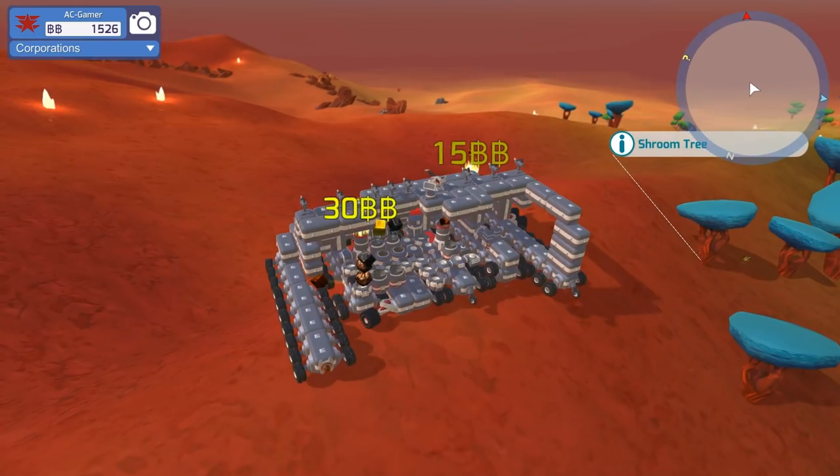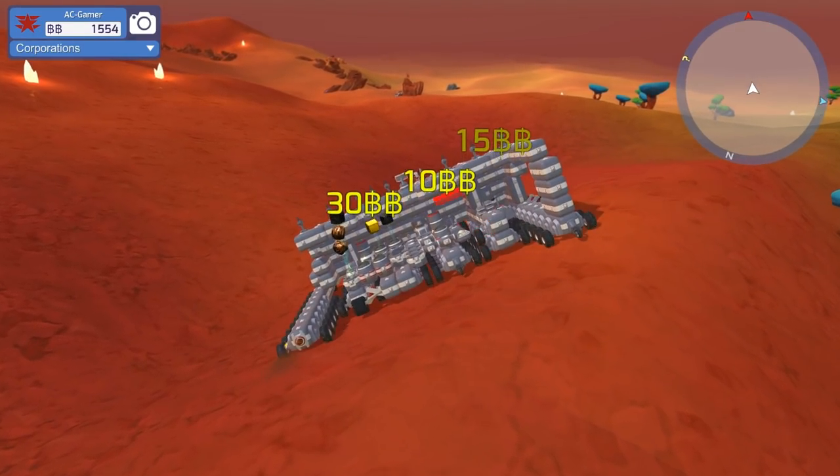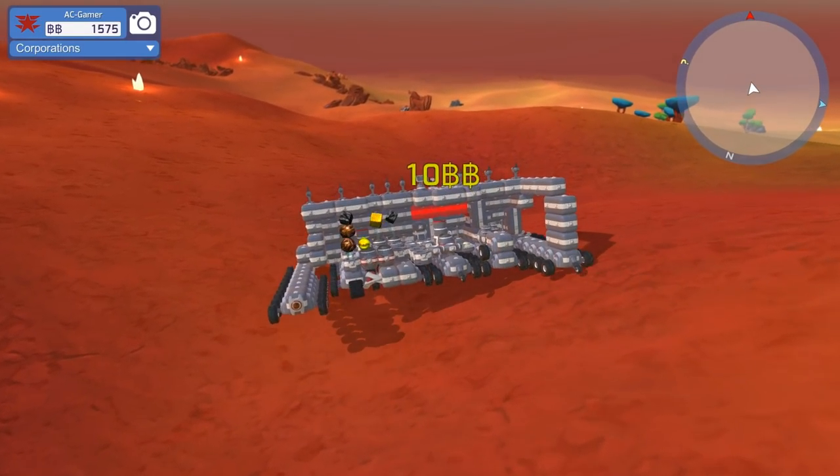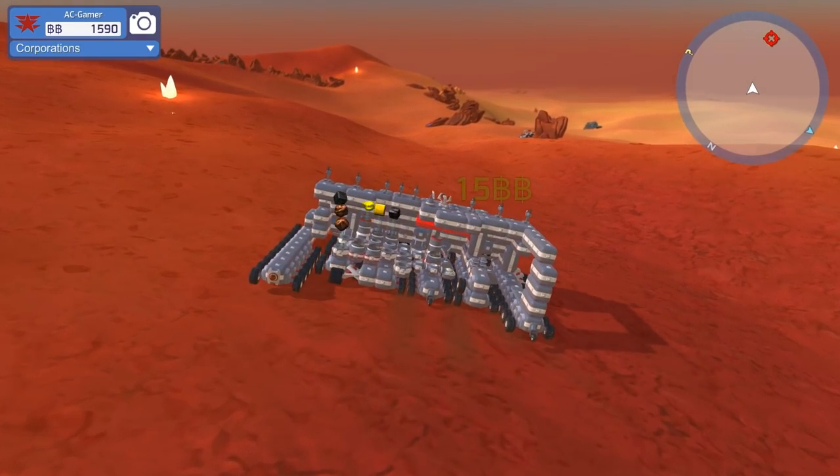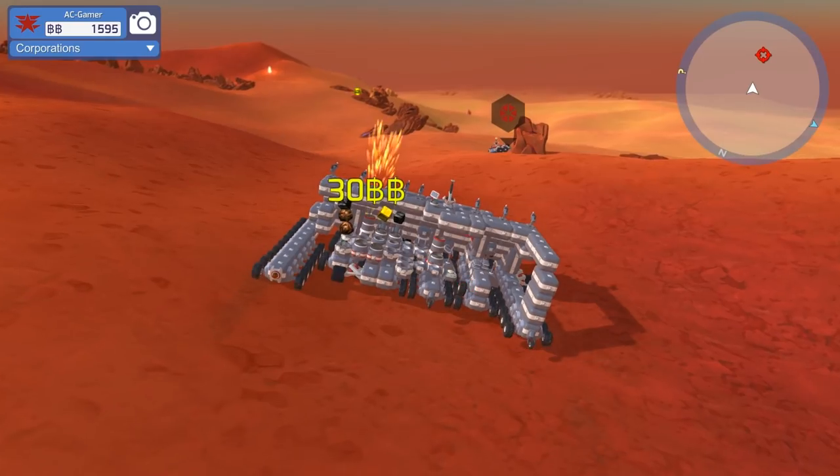There's a question mark on the map — that's our plane. That might be worth getting, although to get the plane you need an extra cab, because you're going to have to leave your bot behind, and I don't like the idea of doing that.